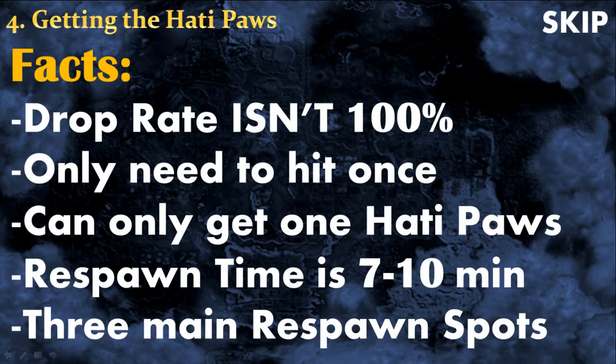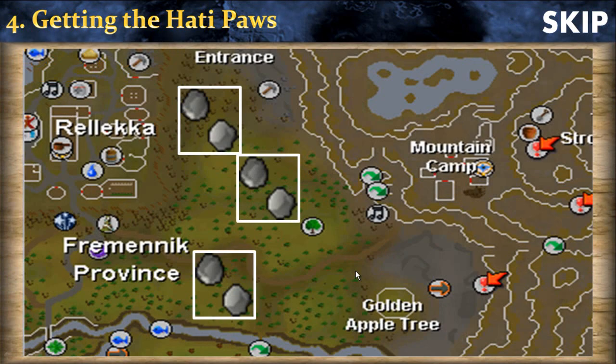These are the main facts about getting your Hati Paws. First, the drop rate isn't 100%, so you're not guaranteed to get the Paws after killing Hati. Second, you don't need to hit him a lot — only once. It can be 1 damage or 1000 damage; it doesn't matter. You can only get 1 pair of Hati Paws, so even if you kill him 100 times you will only get 1 pair. Hati only respawns every 7 to 10 minutes and he can only respawn in 3 different spots.